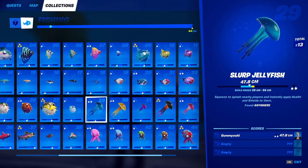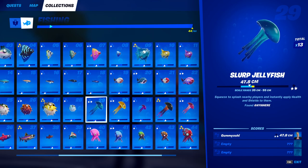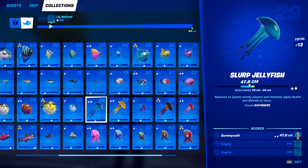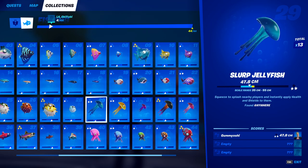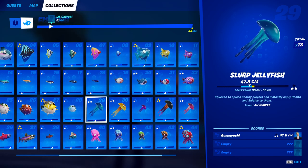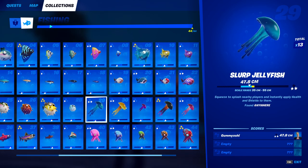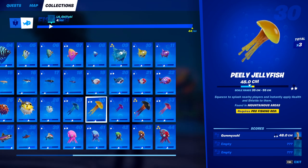For our next category we have our jellyfish, which are amazing because they are basically chug splashes for your team. The first one, the slurp jellyfish — just the base variant — can be caught anywhere in a fishing hole with no fishing rod requirements at all. Just hop into a game and you'll eventually catch the slurp jellyfish.